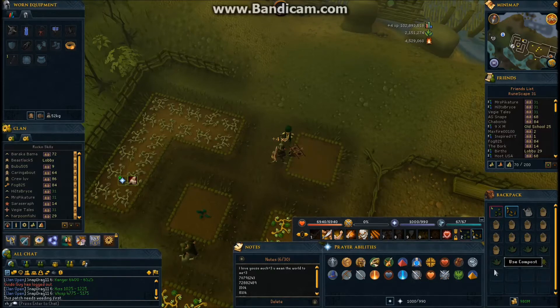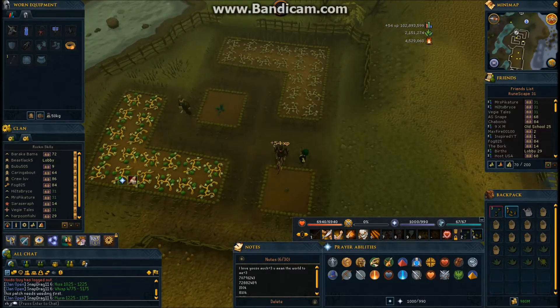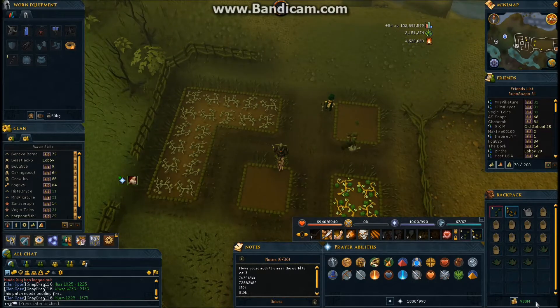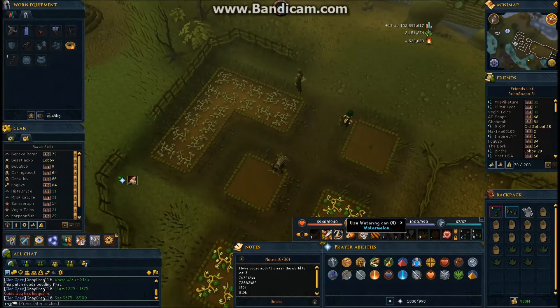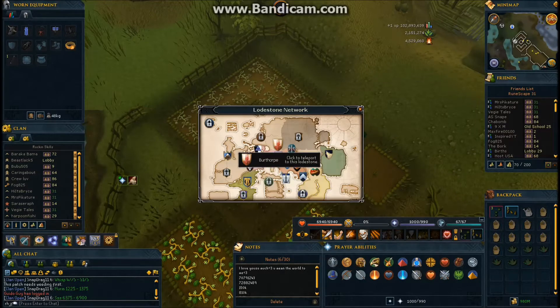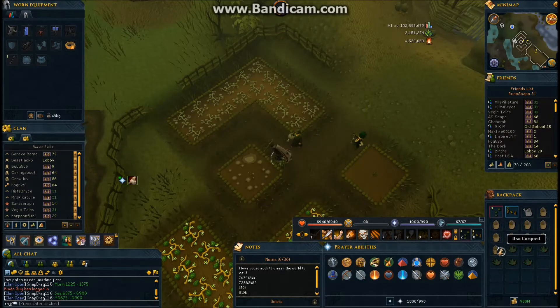Farming is definitely one of the best money-making skills, other than runecrafting at a very high level, and mining and fishing obviously — but those are very slow. Farming is 100% AFK other than the five minutes to do a farming run. Farming is only profitable if you do herbs and limpwurts like I'm doing. If you do watermelons, fruit trees, or regular trees, that's a money loss — though you do get a lot of XP. It depends on how you want to play, but this is the way to maximize profit.